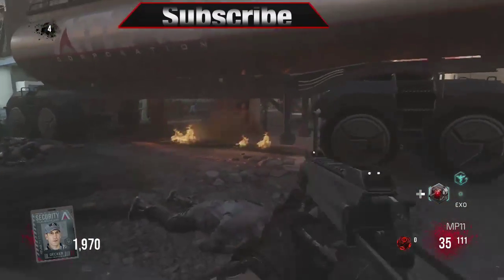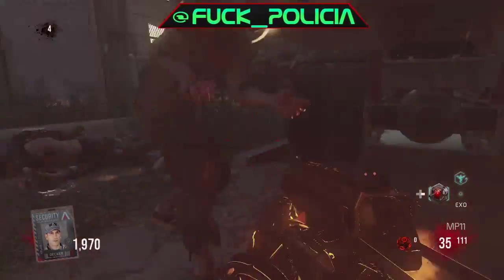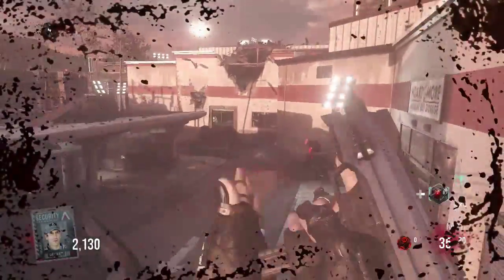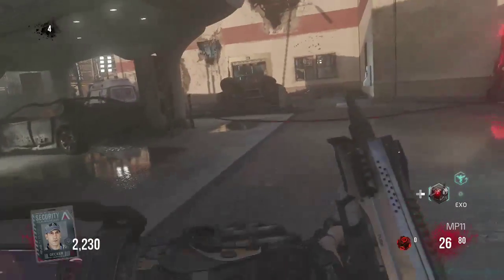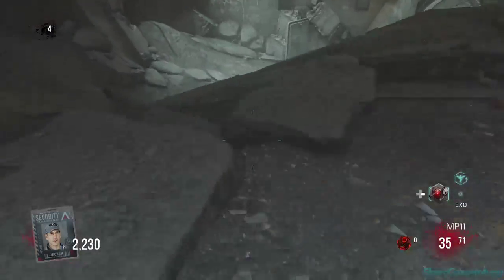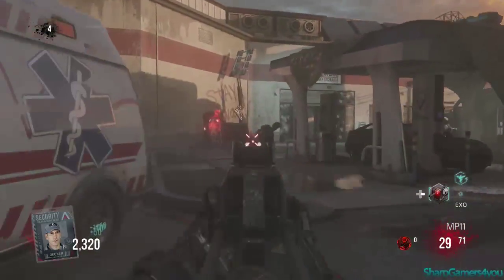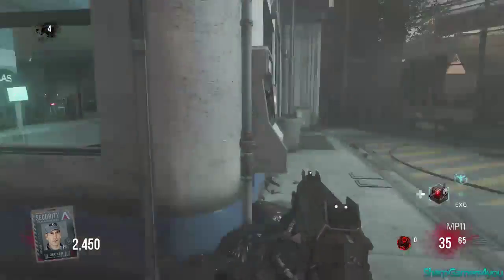What is up ladies and gentlemen, it's SharpGames4You and I'm back with another glitch tutorial video. In this video I'm gonna show you how to pile up the zombies in Call of Duty Advanced Warfare on the map — I think it's the second DLC, something called Vanguard or something like that. I don't really remember because I'm not really a fan of it. I just purchased the second DLC only.